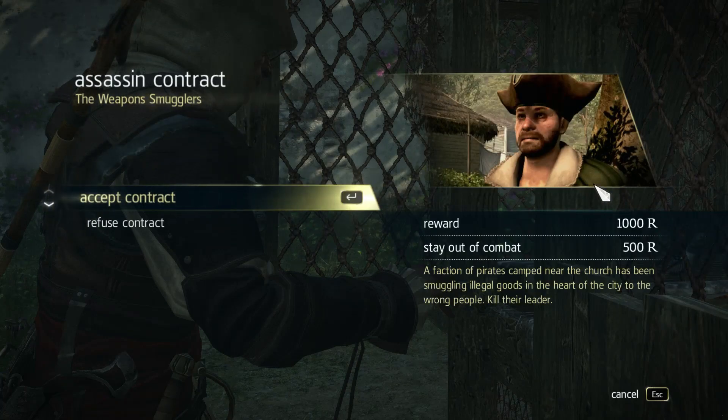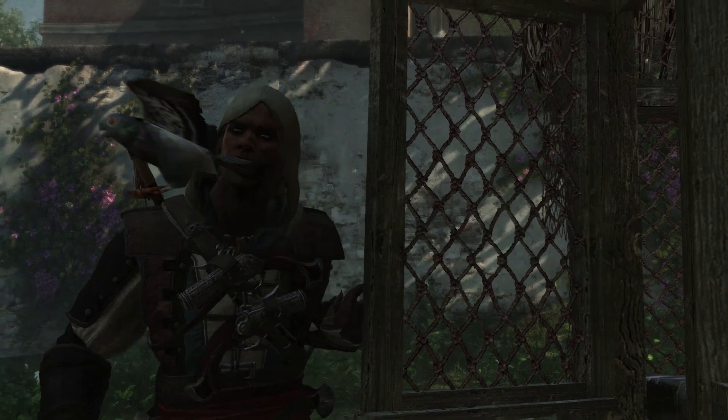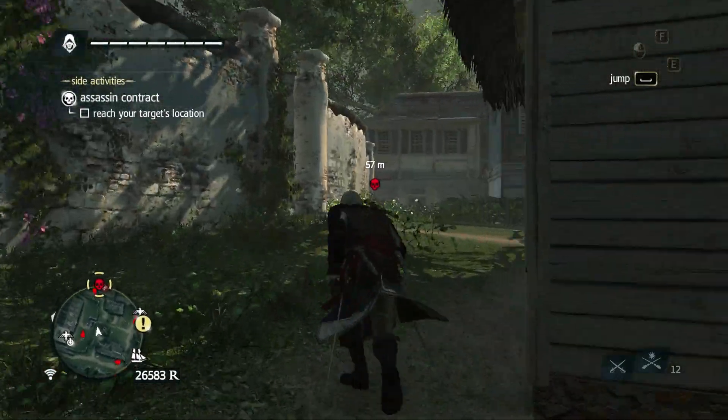'A faction of pirates camped near the church has been smuggling illegal goods in the heart of the city to the wrong people — kill their leader.' It would almost make more sense to skip the informational part and just say: go here, kill the leader of these guys and we'll pay you. Edward doesn't care about their goods — as a matter of fact, Edward would probably take their goods.